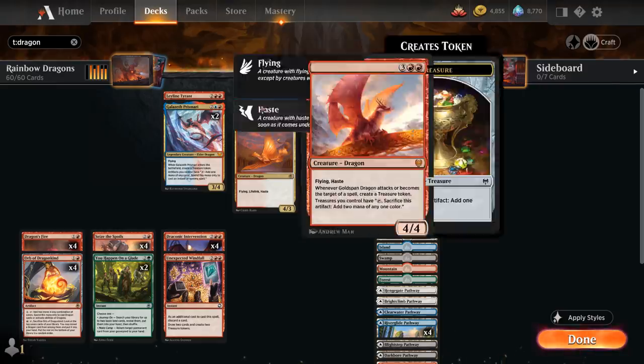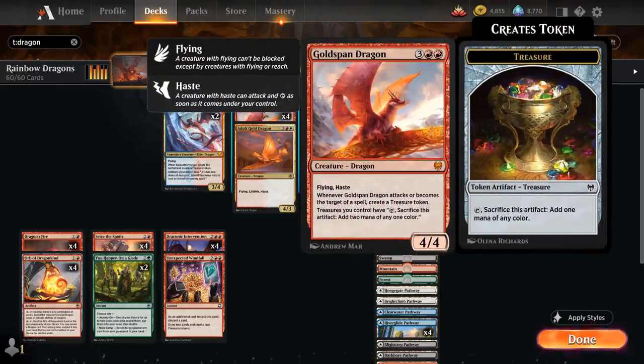At 5-mana we've got the full playset of Goldspan Dragon as one of the better ways to ramp into Tiamat. It's a 5-mana 4/4 Dragon with flying and haste, and when Goldspan Dragon attacks or becomes a target of a spell, we get to make a treasure token. Treasures we control can be sacrificed to add two mana of any one color instead of just one, so Goldspan Dragon can easily set up Tiamat on the following turn.